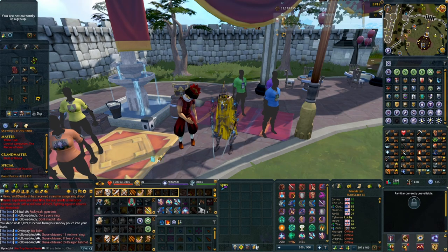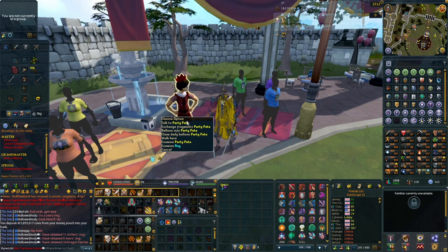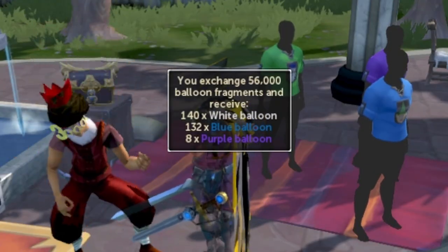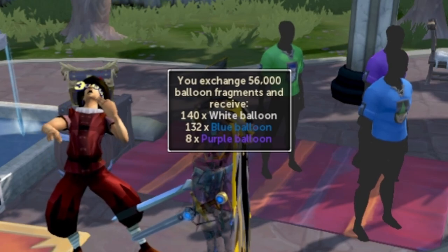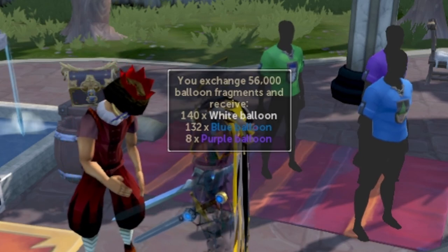Alright, so we put our money away so that we can see how much money we're going to get doing this. Let's turn these in. And we should get 280 balloons, which we only got 8 purples. We have not had very much luck with the purples, but it's absolutely fine. So yeah, let's start with the white ones. Let's get these open.